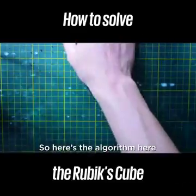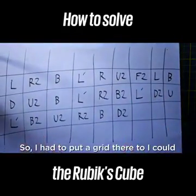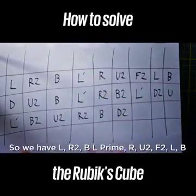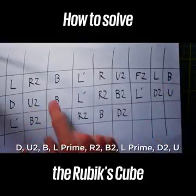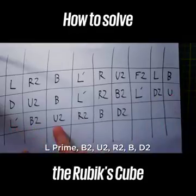So here's the algorithm — I actually wrote it down. I had to put a grid there so I could follow it because it was getting jumbled up. The moves are: L, R2, B, L' R, U2, F2, L, B, D, U2, B, L' R2, B2, L' D2, U, L' B2, U2, R2, B, D2.